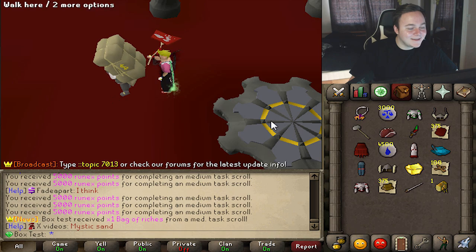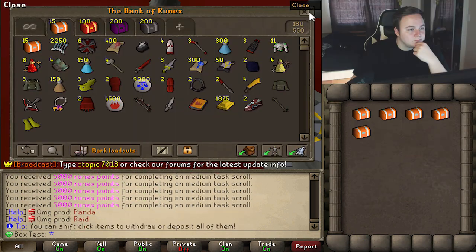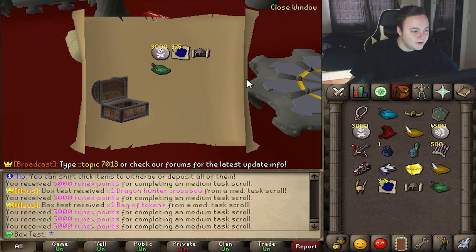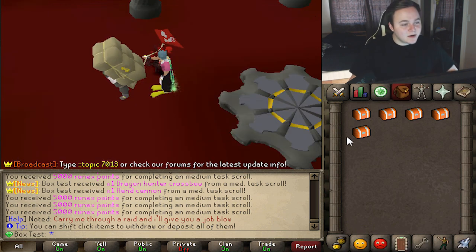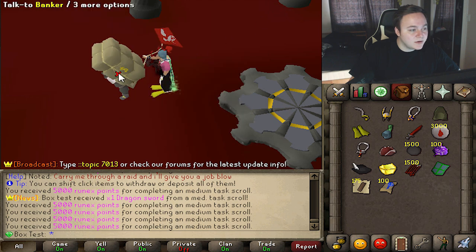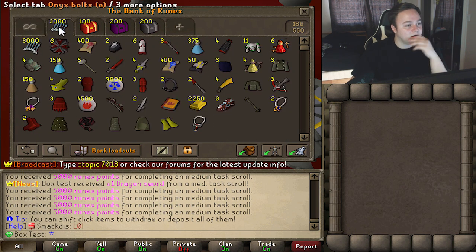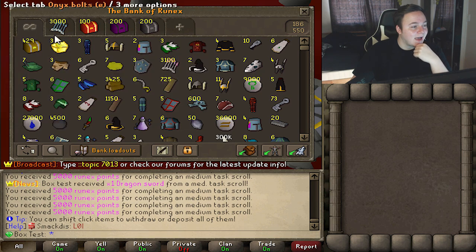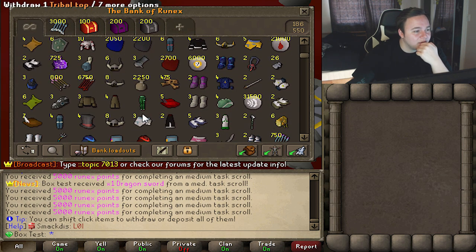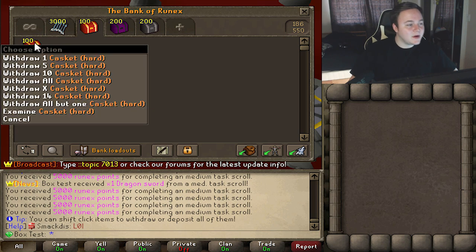Last five easy caskets here — some decent items. We got another dragon sword. Looking at the totals: we got 400 caskets now, 37 mystery bonus mystery chests, and a bag of tokens. The easy caskets gave a decent spread of rewards overall.